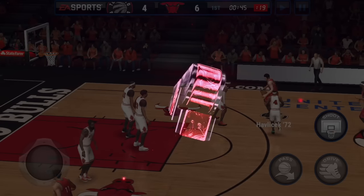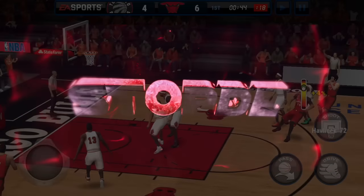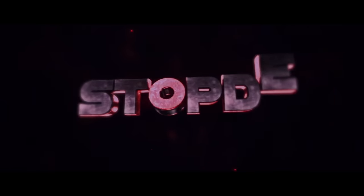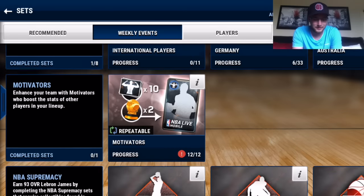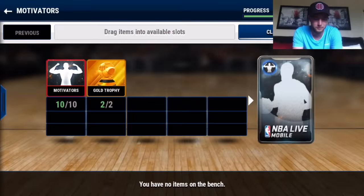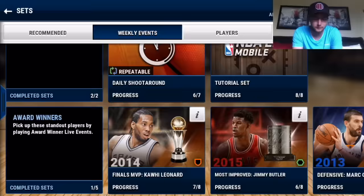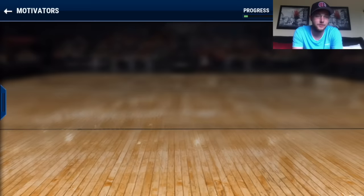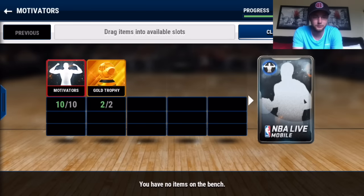Alright, here we go Stopd Nation! New sets are out today where you can get new players — the Motivator players. You can find these under the weekly events, and you can get them just by grinding out the live events.